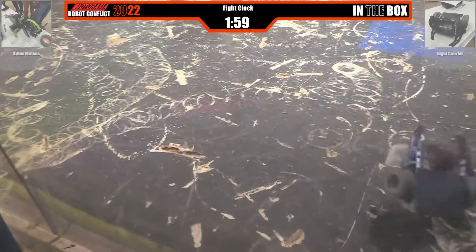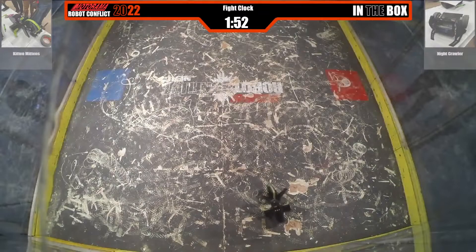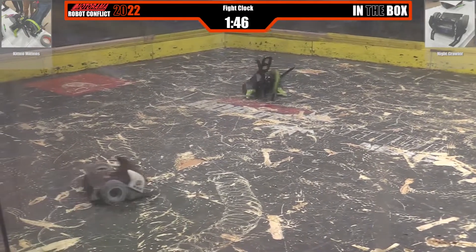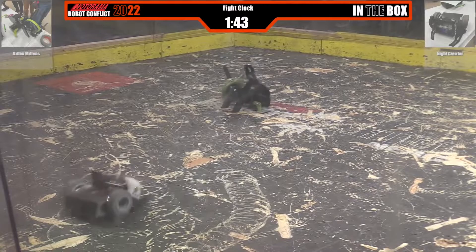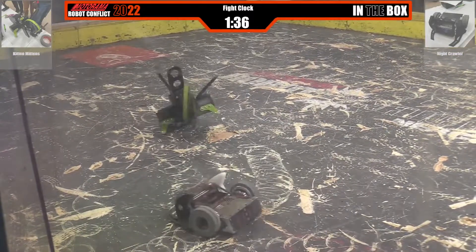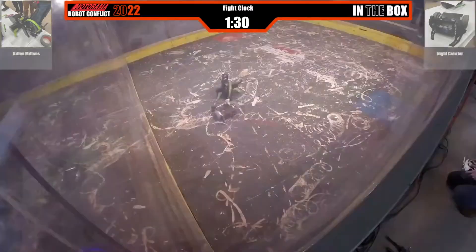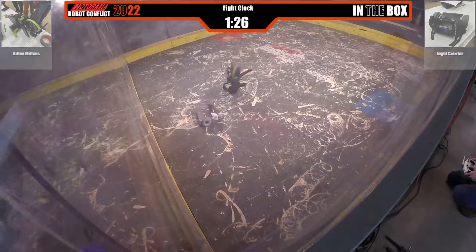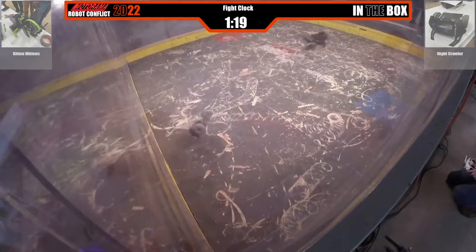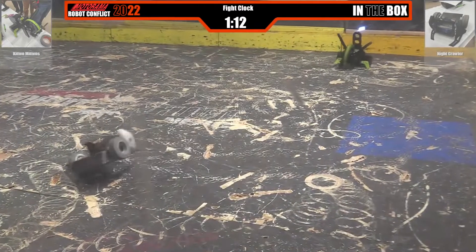Two minutes. Big hit sends Kitten Mittens flying, and Nightcrawler is upside down. Both robots a little wounded, but they are still game for more hits. Nightcrawler looks like it's down to one side to drive, just trying to will itself forward for another hit. They're going to go weapon on weapon, it seems.